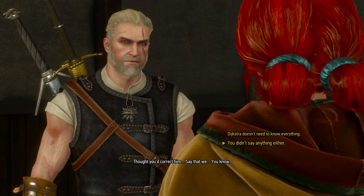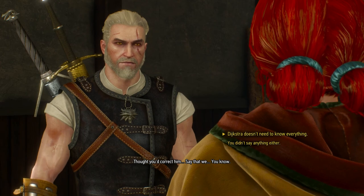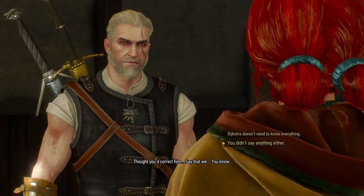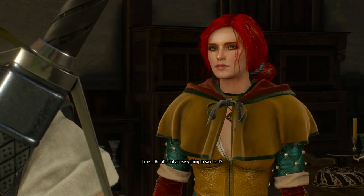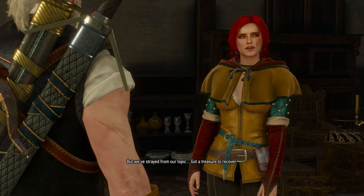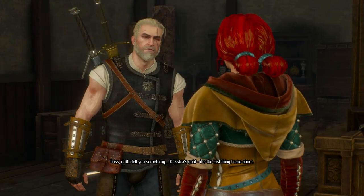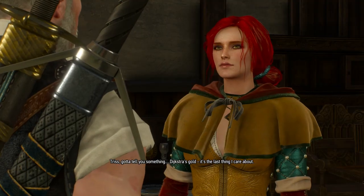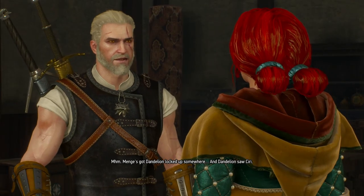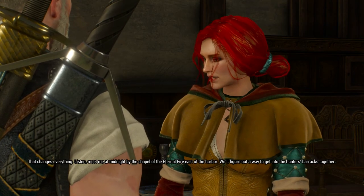He didn't say anything either. He needs to button up his sleeves. Thought you'd correct him - say that we, you know... What? Dijkstra doesn't need to know everything. That one implies I agree with her; this one questions her. I want to question her. You could have corrected him yourself. True, but it's not an easy thing to say, is it? But we've strayed from our topic - got a treasure to recover. Triss, gotta tell you something - Dijkstra's gold is the last thing I care about. Thought as much. This is about Ciri, isn't it? It's always about Ciri. I think Dandelion's locked up somewhere, and Dandelion saw Ciri - that changes everything.